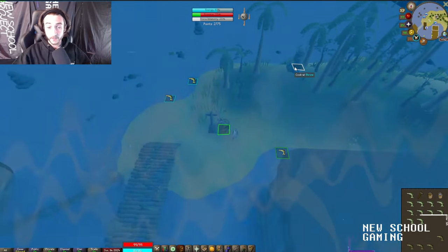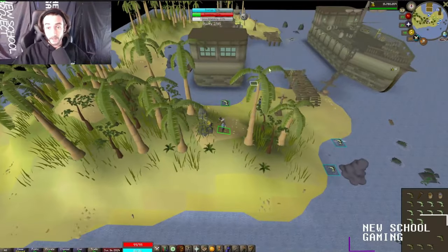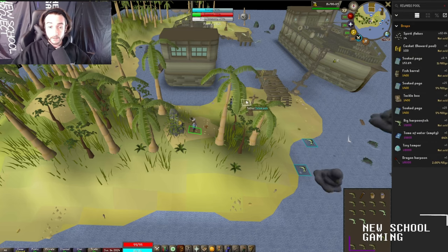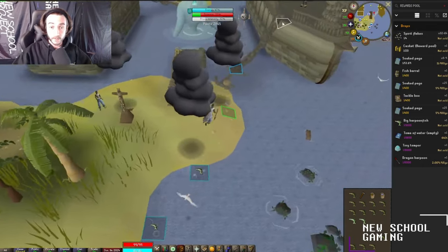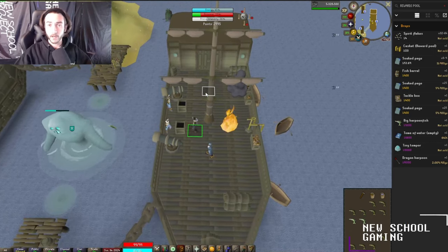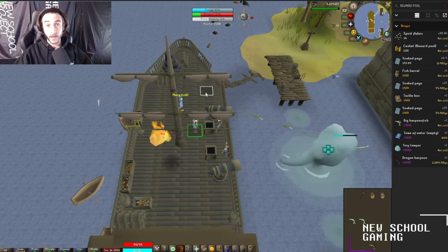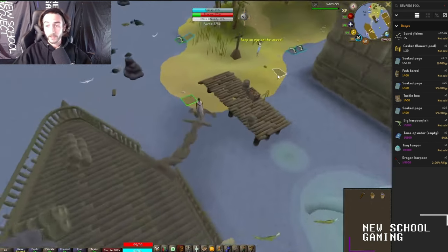That's basically all there is to the boss — it's not complicated at all, it is super easy. You have a chance of getting the Tempoross pet, which is super cool. From the rewards pool, you can get spirit flakes, which are used to convert your angler's armor into spirit angler's. They also give you a chance to gather two fish instead of one when fishing regular fish like sharks or lobsters outside the boss, essentially doubling the gold per hour from fishing — especially when combined with something like Rada's Blessing.